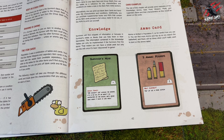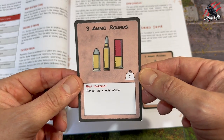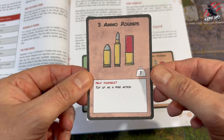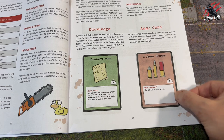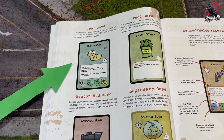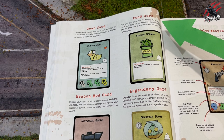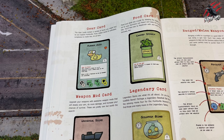Then there's the ammo table. Ammo is limited in Population Z, so be careful how you use it. You can find more ammo and top up as you search the battlefield, and there will be times when you really want to land on the ammo table. Here's an example of the ammo card with three ammo rounds. The food cards are crucial for keeping your apples topped up so your survivors can react and keep the zombies at bay.